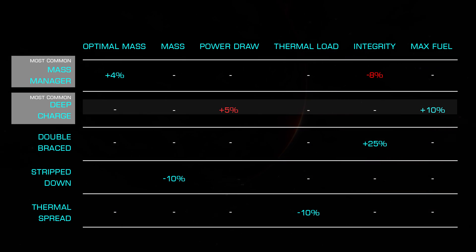Mass Manager is the second most common experimental, increasing our optimal mass by 4%, giving us an almost equal boost to our overall range on ships with a class 6 or larger frameshift drive. This is, however, at the cost of a loss of 8% module integrity. This is generally the best choice for large vessels.